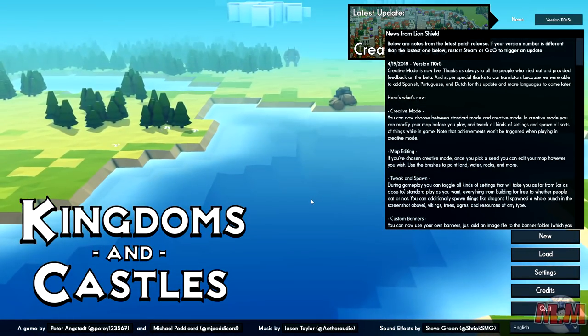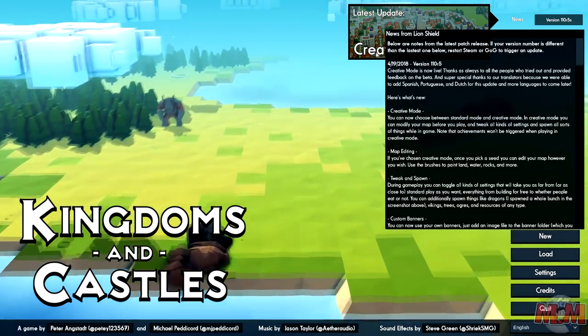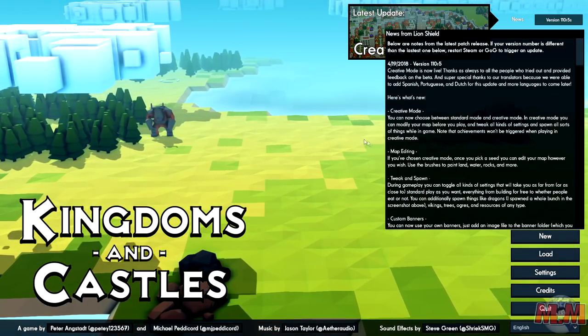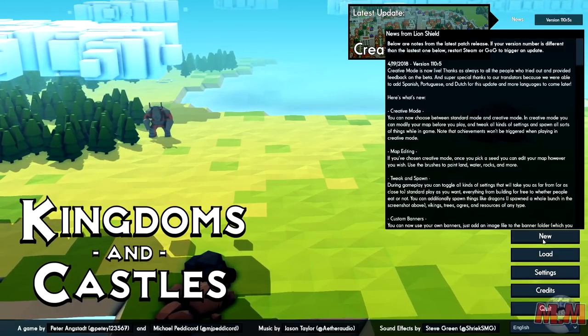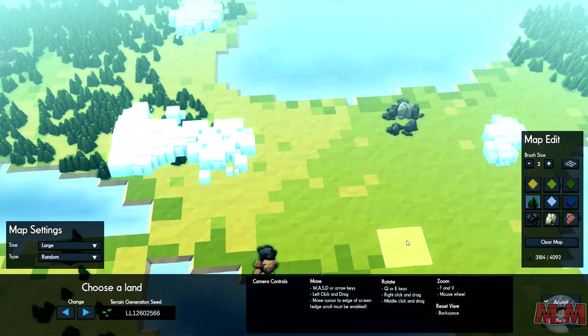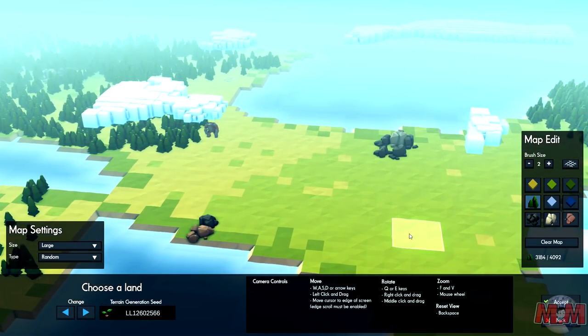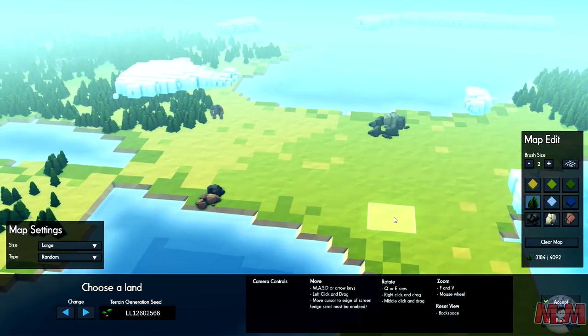This game looked really cool because it has a creative mode. If we click new right here, we can go straight into creative mode, which is a bit like a map editor. For those of you that know me on this channel, I love my map editors. Anything where I can play God, I just buy it. You had me at map editor.